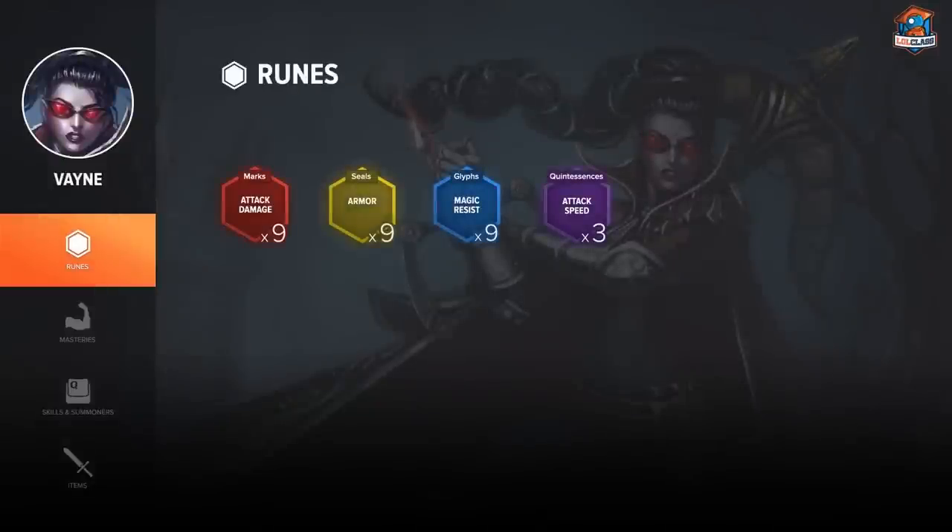For runes, you always want to go Attack Speed Quints, AD Reds, Armor Yellows, and Flat Armor Blues.